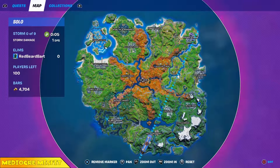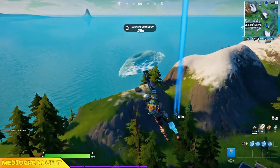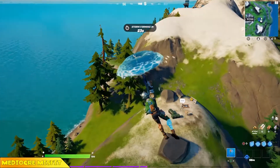Hello, and welcome back to another mediocre Fortnite guide. I'm the Mediocre Misfit. In this one, we're going to head over to the eastern hill overlooking Retail Row, and talk to Snow Sniper.